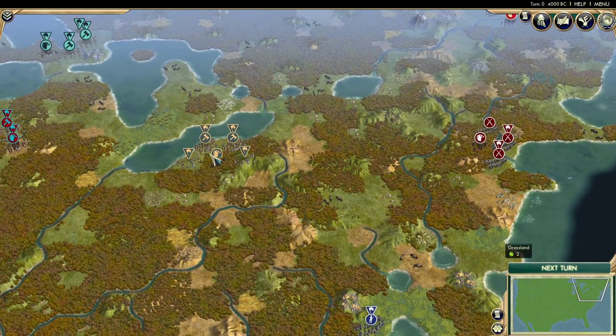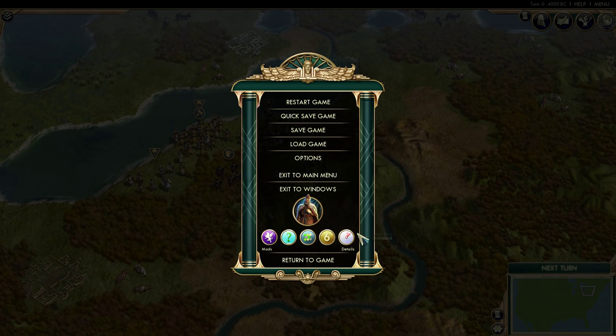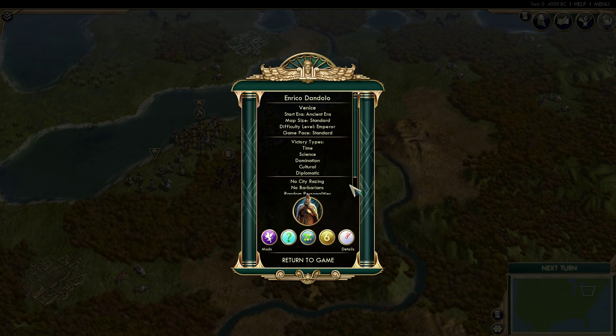These tribes are starting off with four settlers, so they'll more than likely get to a historically appropriate spot. They're starting on Emperor difficulty, and in terms of the details, we have all the victory types on because this is about figuring out exactly how the AI functions better.